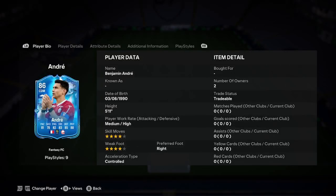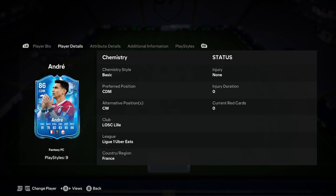He's five-foot-eleven, medium-high, four-star, four-star, right-footed, control acceleration. That's a very good start for a CDM - I would not have asked for more. Obviously you can have five-star five-star, but in terms of the height, the acceleration type, the weak foot, and work rate, that's very very nice. He can play center mid too, fair enough.